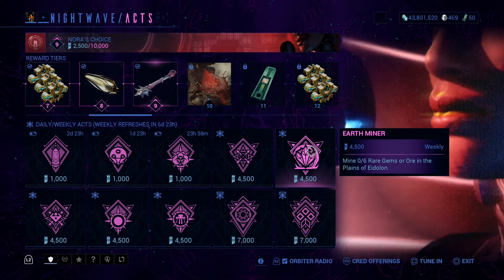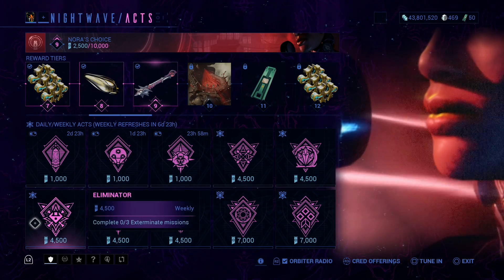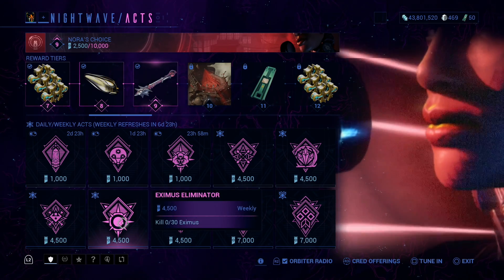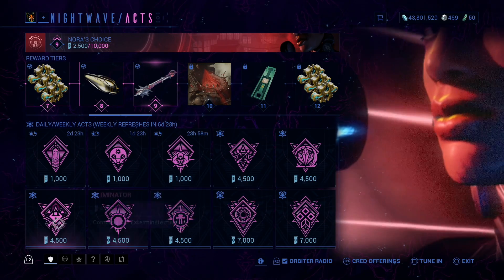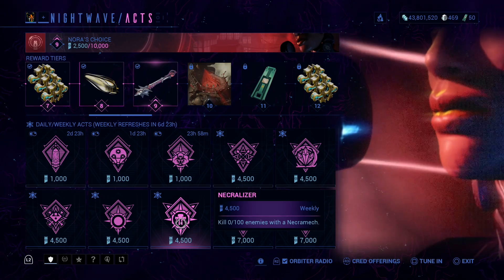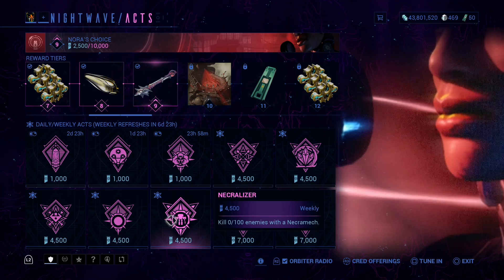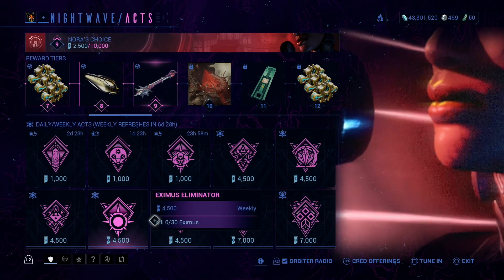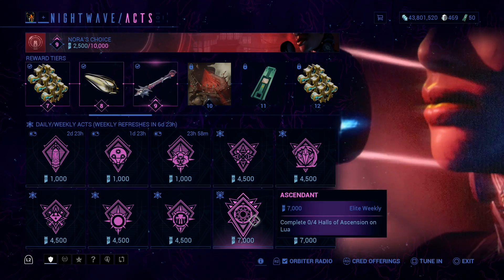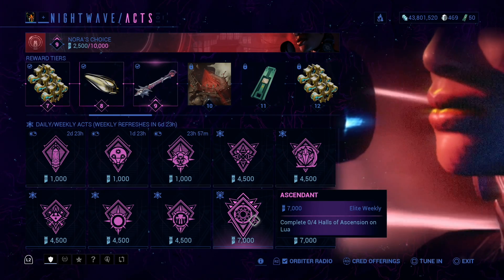Bind six rare gems or ore in the Plains of Eidolon. Complete three exterminate missions. Kill 30 Eximus, which can coincide with this, so I approve. Kill a hundred enemies with Necromech, which can technically coincide with this one as well.